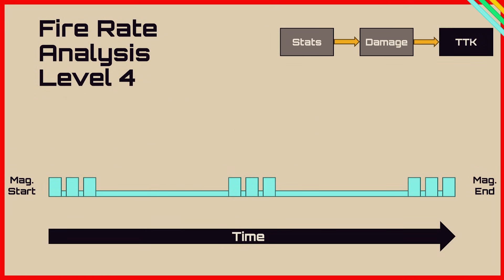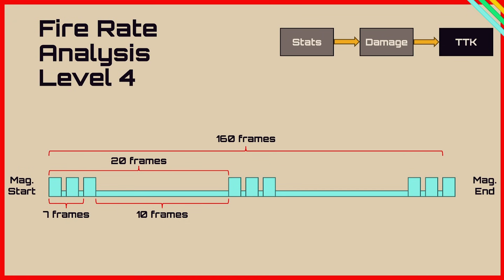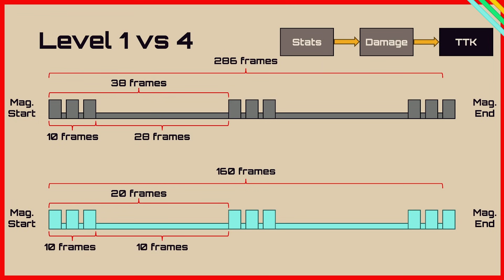Using level 4 for all examples: on the left you see the magazine start then three bullets, and on the right the last three bullets in the magazine. We can measure four sections — the full magazine (24 to zero bullets), burst to burst, and that broken down into the burst itself and the time between bursts. The stats came out as 160 frames for the full magazine, 20 frames burst to burst, with 10 frames for the burst itself and 10 frames between bursts. Comparing level 1 and level 4, the burst duration stays at 10 frames — it's the time between bursts that is shorter.